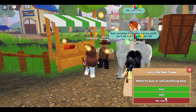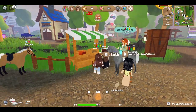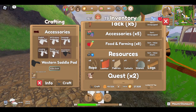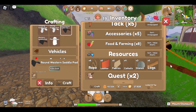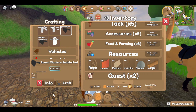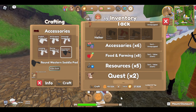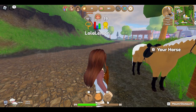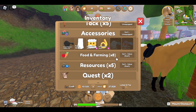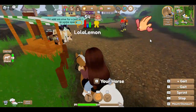I got 53 coins from selling - that's not bad. Now I can make a saddle pad. Which do you think is better, a western saddle pad or a round western saddle pad? Which one would be more comfortable? I feel like the round one for some reason. Okay - where did it go? Oh, it's in accessories. I have saddle pads. Oh wait, those ones don't really match.